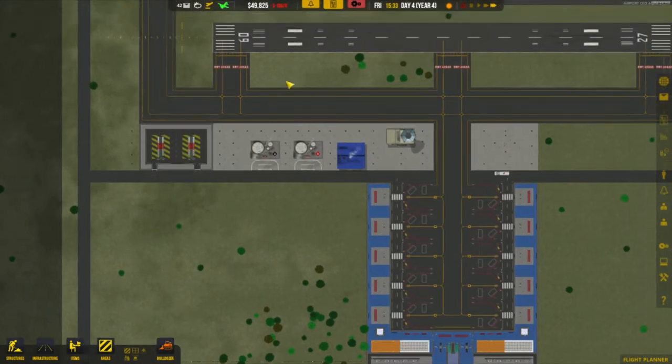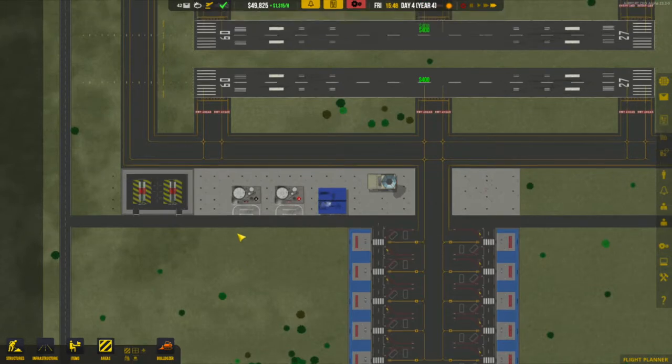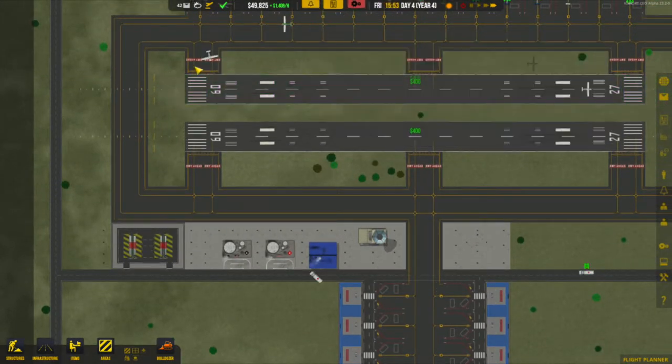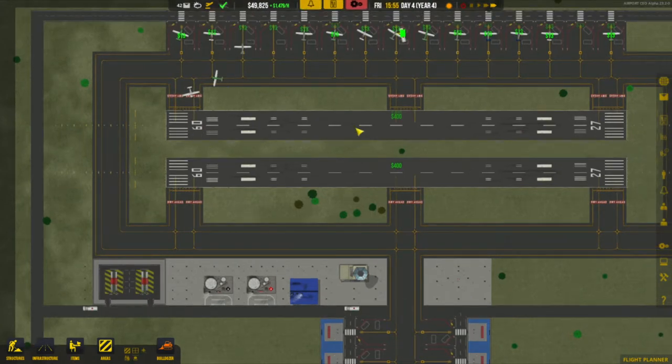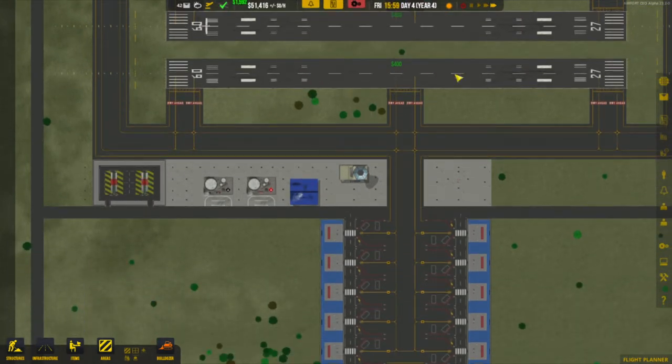We also need to change this runway from general aviation to commercial. That stops the general aviation flights using that particular runway. This other one will now be the general aviation runway, so GA flights come off the GA section onto that runway, and all our commercial flights will use this runway right here.